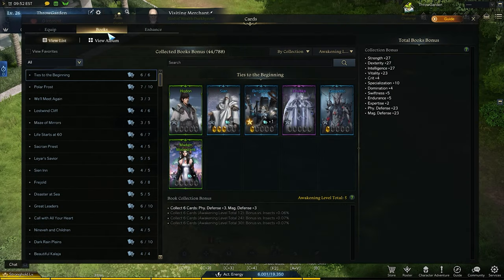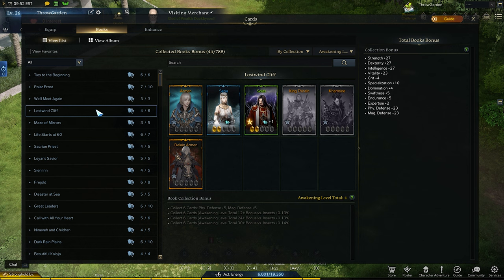Now we can break the Books tab down. On your left, you have collected books that have bonuses separate from the set bonuses we looked at on the first tab. These are passive, and in the middle you can see the bonuses that you get with each book. On my right, you can see my total book bonuses. So all cards do have a benefit, even if you don't actively use them.